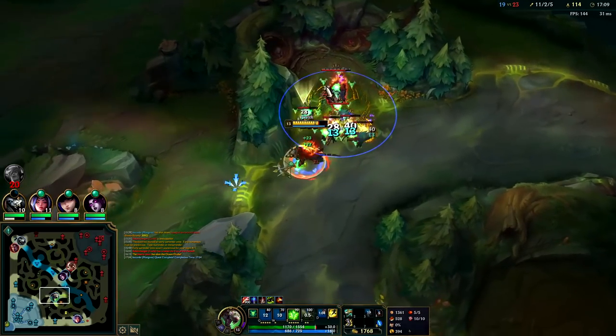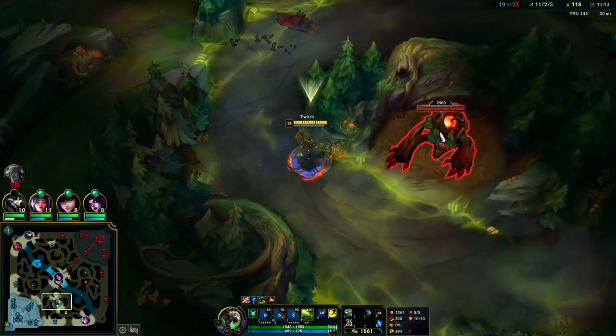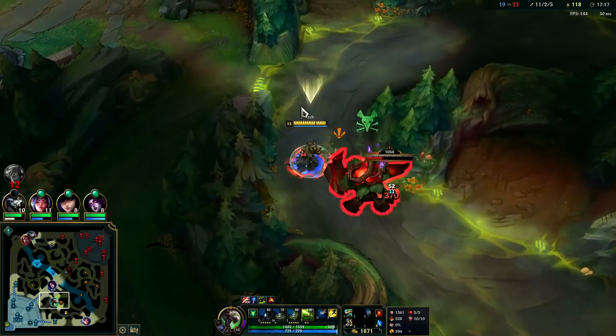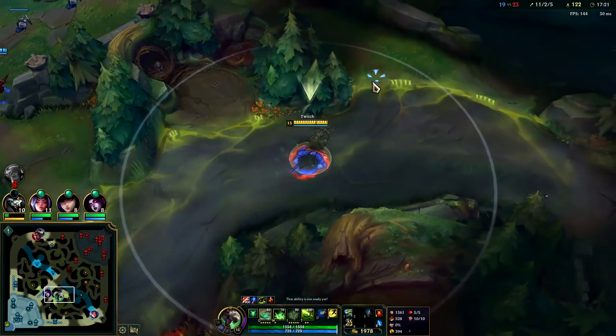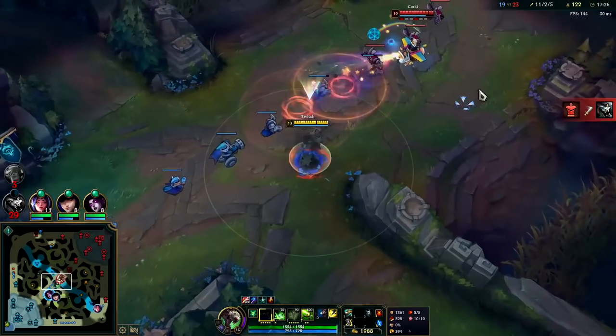Auto attack W, one auto attack on each, straight into E — no wasted autos there. I want double Red Buff. This Caitlyn's kind of underwhelming — if I give it to her, she's likely to just die with it. I'm a lot more fed than she is, so I think I can do more with it.